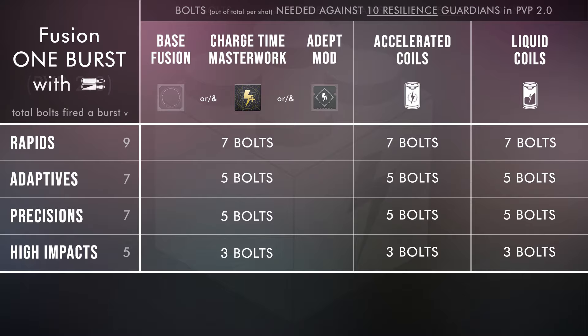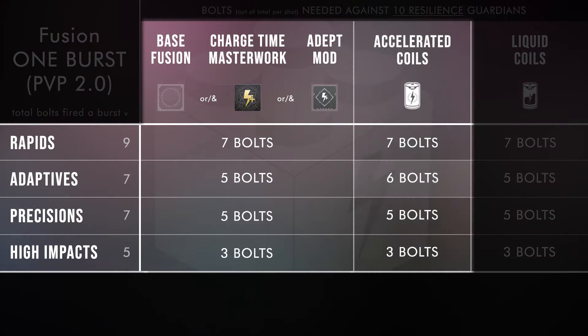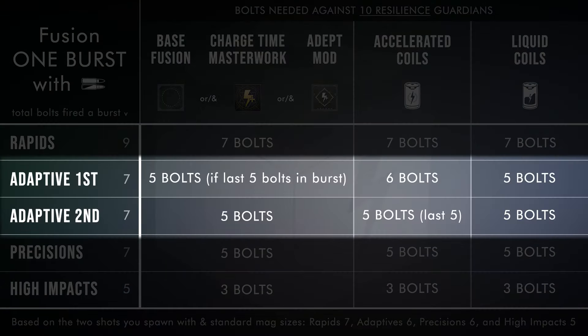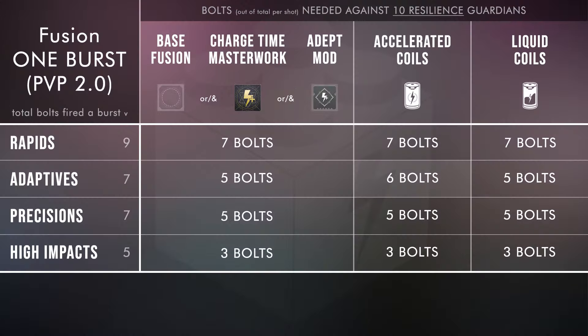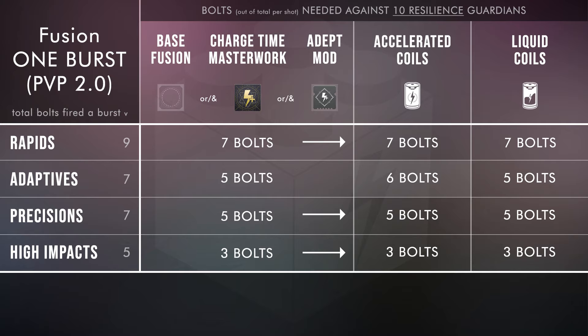That means nothing needs High Impact Reserves anymore at base. In fact, the damage buff is so strong you don't even need High Impact Reserves when running accelerated coils on anything except adaptive frames. There's none of this 'only on the last shot it will 5-bolt with High Impact Reserves.' You just put High Impact Reserves on an adaptive with accelerated coils and you're good for those last 2 shots in the Crucible. For Rapids, Precisions, and high impact frames, you don't even need High Impact Reserves — you can just put on accelerated coils and still eliminate with the same amount of bolts within your range.